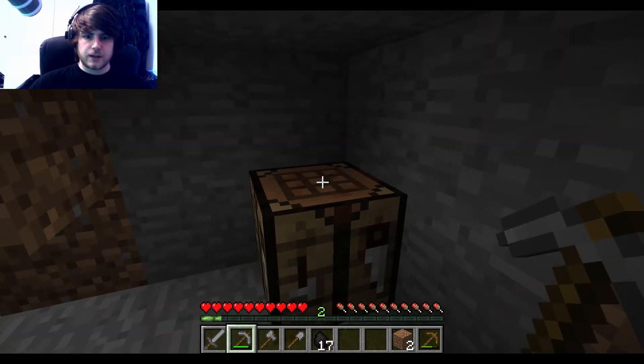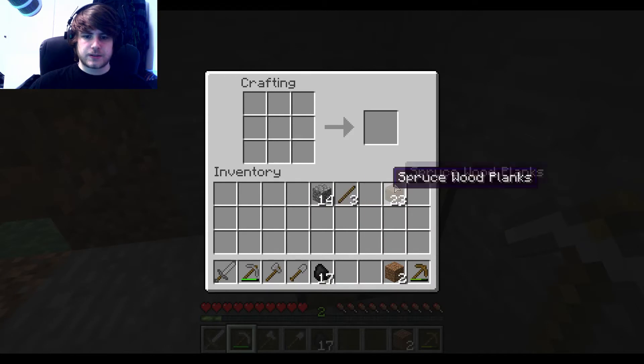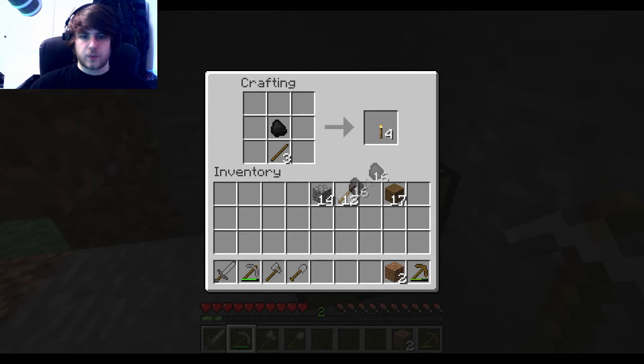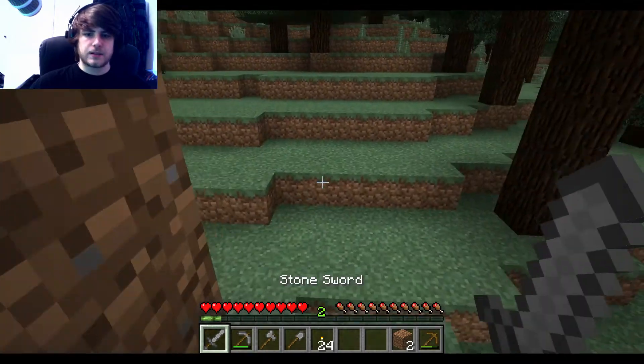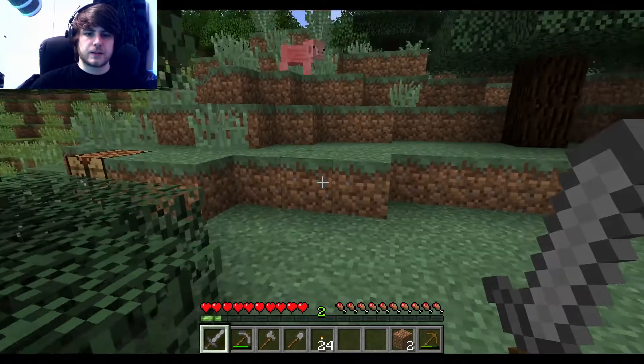Alright, what do we do now? Let's make some torches. Make some more sticks first. To make a torch you put one stick and one coal — and we're gonna make a bunch of these because when night comes we're gonna get attacked by creepers and stuff. Let's go hunt some pigs and get some food.